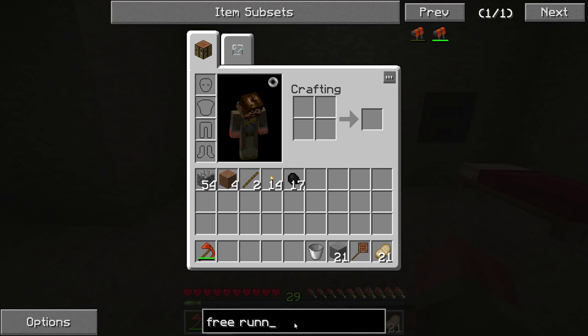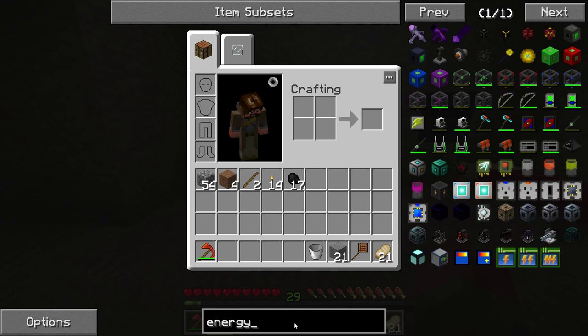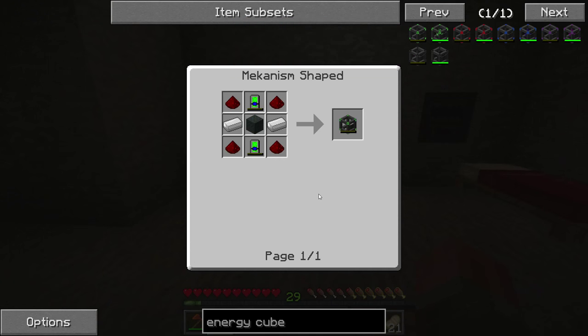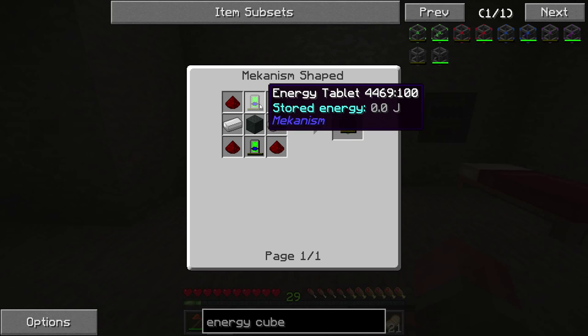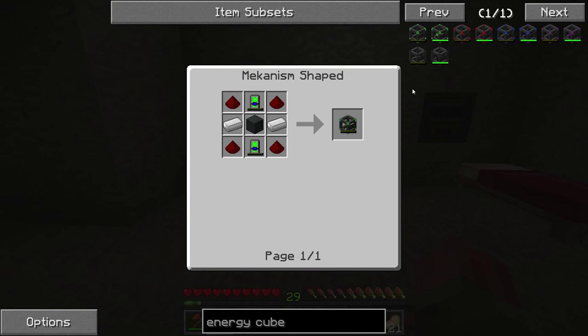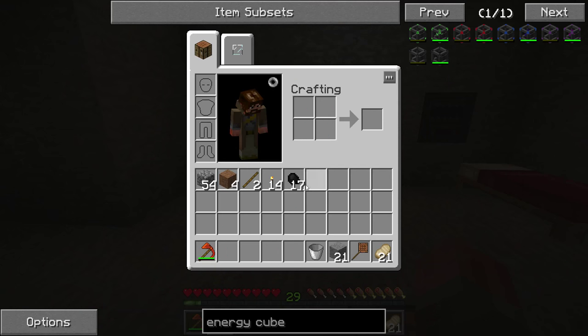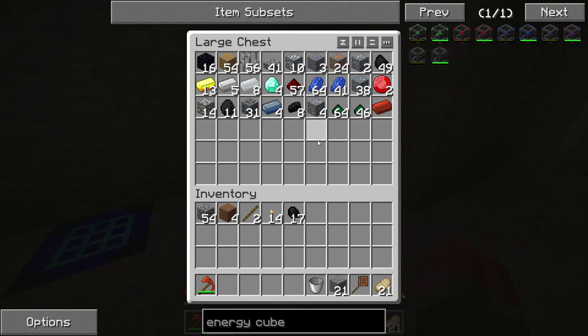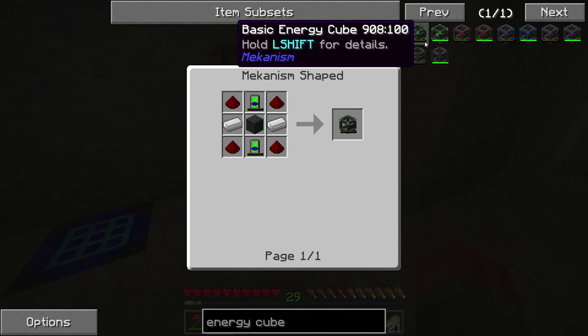We do that using energy cubes. You may have seen similar things in other mods, but we start off with a basic one. This is an energy tablet — again, that recipe is just gold. And some steel casing, which we've seen before. This should make a cube. The steel casing recipe is: osmium, four iron, and sixteen coal gets us the casing.